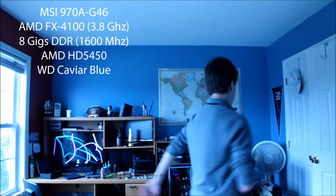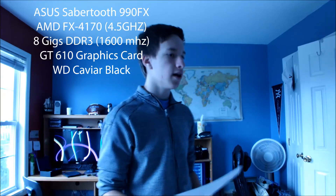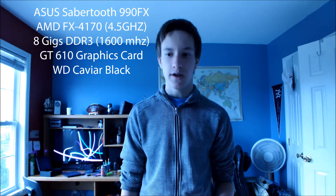My computer has the Asus 990FX Sabertooth motherboard. Emily has the MSI 970A-G46 motherboard along with the AMD FX-4100 processor clocked at 3.8 GHz. Mine has the AMD FX-4170 clocked at 4.5 GHz. We are both running 8 gigs of 1600 MHz RAM. I'm using a WD Caviar Black hard drive compared to her Caviar Blue.